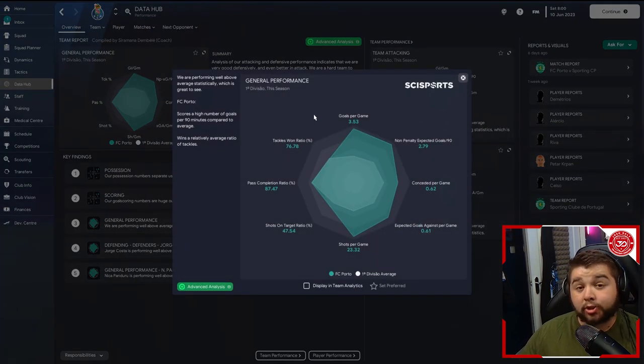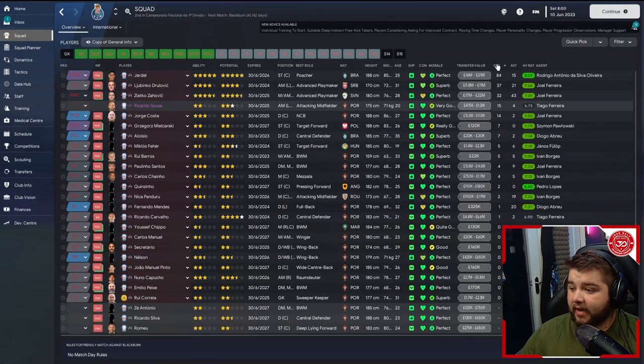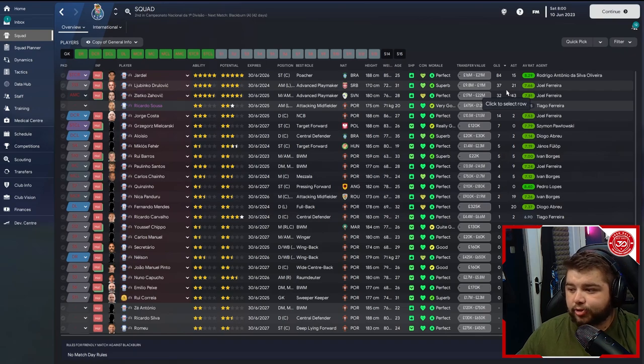In terms of the data hub it's quite an improvement on current Porto in attack: 3.53 goals per game, conceded at 0.62, over 23 shots a game, 87.47% pass completion, and an attacking win ratio practically touching 77. Looking at the goals, Jardel came in with 84 really carrying the bulk load, then Dralović with 37, and 32 coming in for another player — I'll likely butcher the name so I won't say it. Costa with 14, and two players on 7 each. A familiar pattern but with more depth given a couple of players in the 30s.